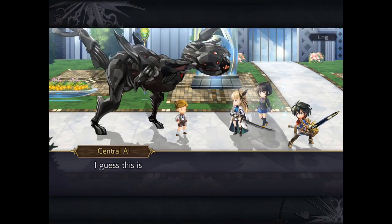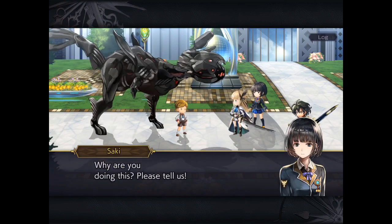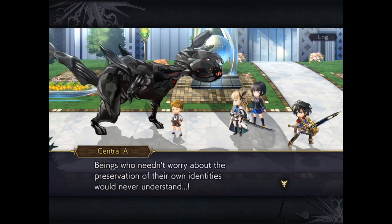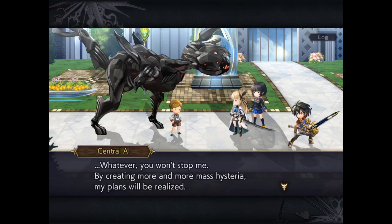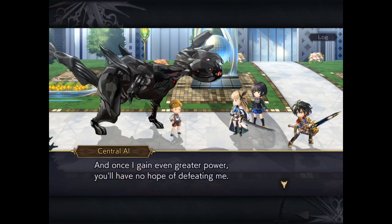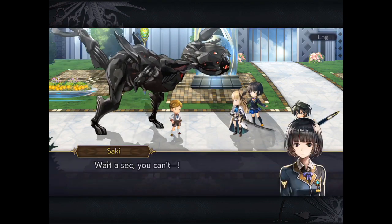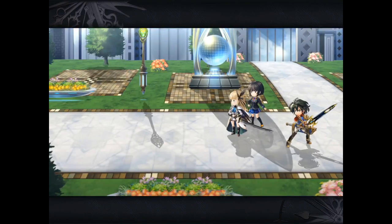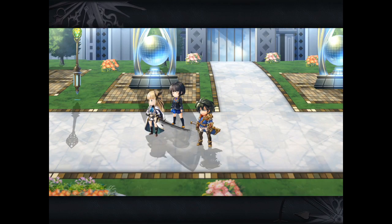Alright guys, only one more battle to go. I'm assuming the next battle, which will be the final one, is going to be a level 80 type boss — probably an upgraded version of this particular boss. I'm going to bring a similar team, just because of the directional shield. I hope you do have a varied team with different types of attack, because this really shows that having a lot of different types of 5-star characters is very useful, both in this kind of side encounter and for tougher content like other lands.